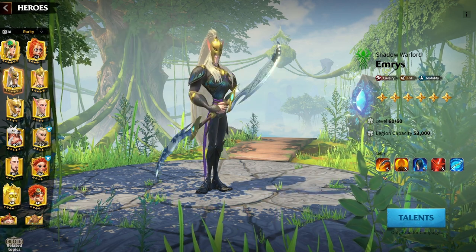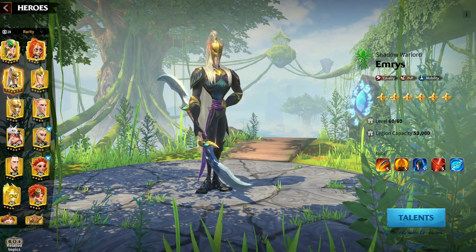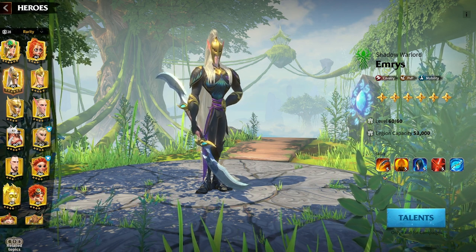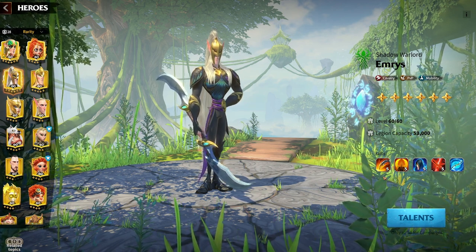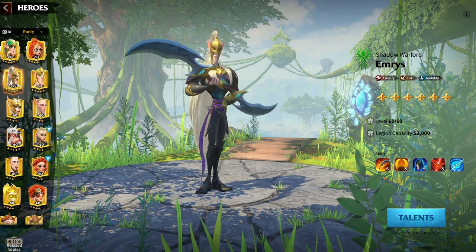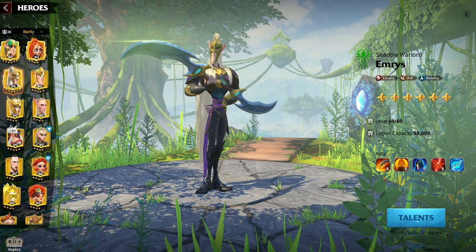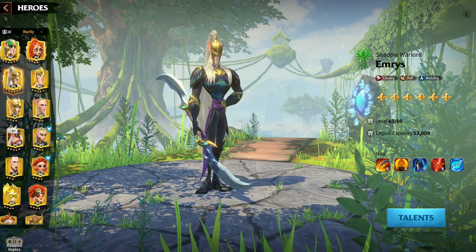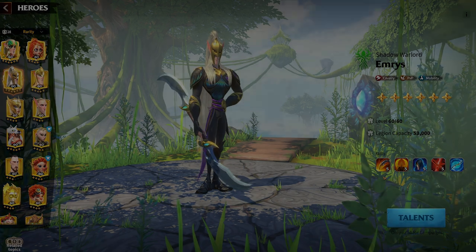Welcome back to another video in my Hero Guides series for Call of Dragons. Today we're going to be looking at Emerus. Emerus is one of the strongest cavalry heroes we currently have available, and honestly he's seriously the coolest looking character in the game. We're going to go over his skills, his talents, his investment, strategy, finally his artifacts and pairings, so stick around for everything you need to know about Emerus.